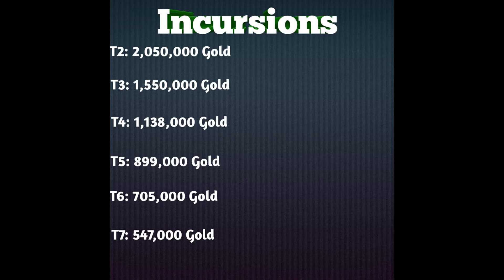Tier 3 gives 1.5 million, tier 4 gives 1.138 million, tier 5 gives 899,000, tier 6 gives 705,000, and tier 7 gives 547,000 gold. Tier 7 is basically for players who have just begun the game. Incursions is very variable but also a bit difficult.